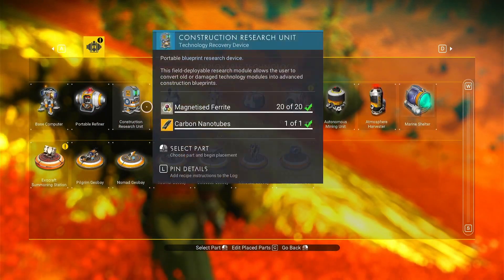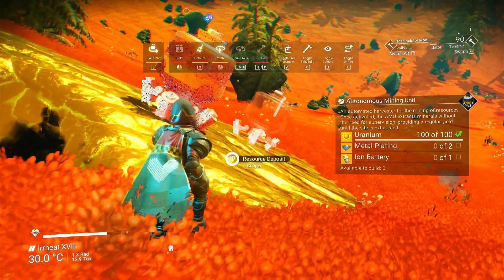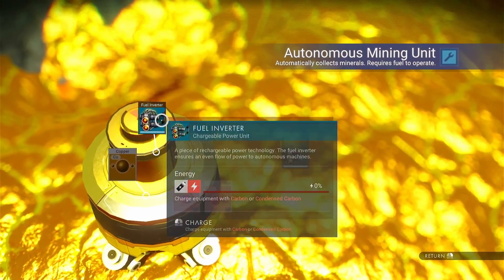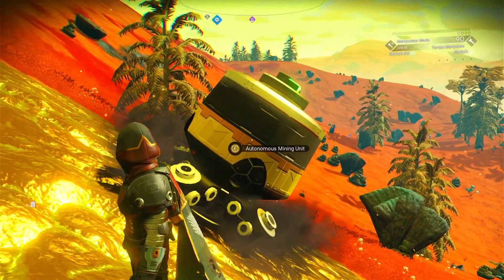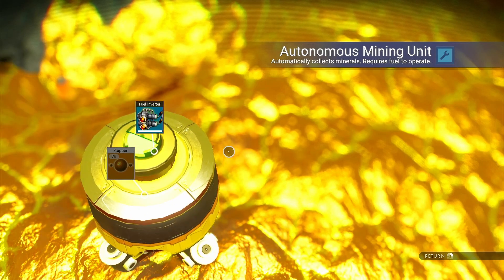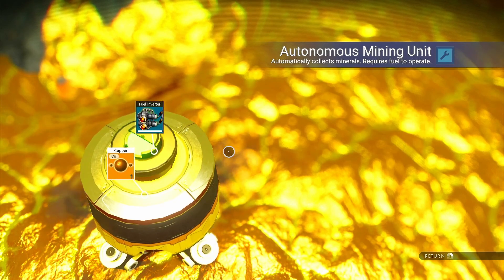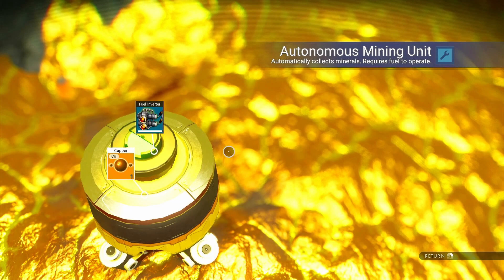Talking about one of the automated systems, they added a portable auto miner. You just place this over the resource, put in your carbon, and let it go. It takes time though — it is just slow. So you want to set this down, walk away, go do something else, and then come back to it. You also want to set a marker down, as it does not mark the location where you put it. Put a communication beacon, a marker, or a save point down.